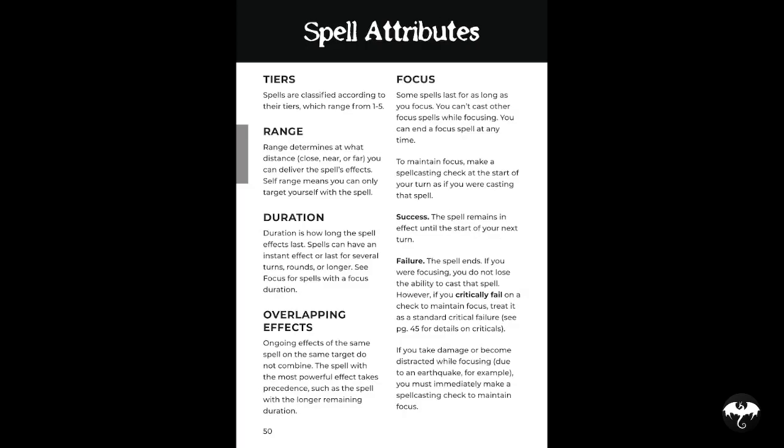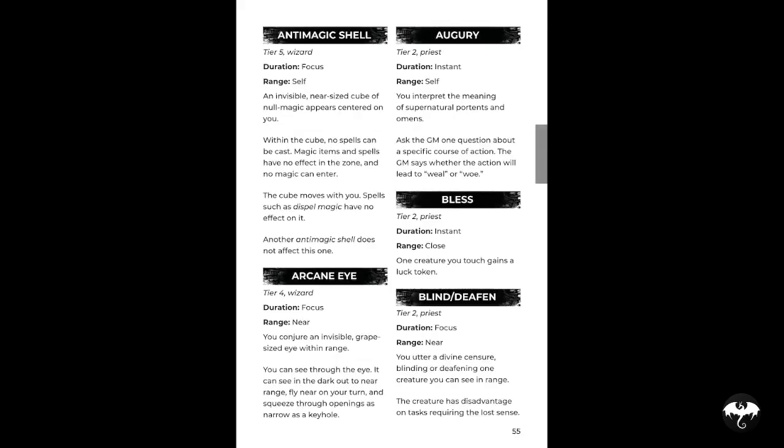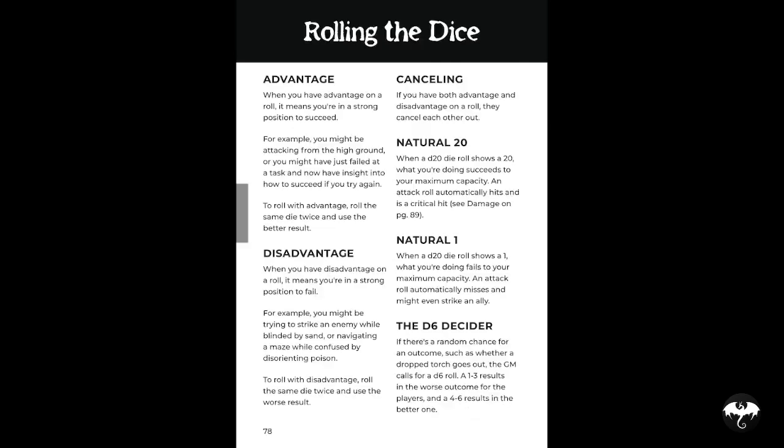There are rules for scrolls and wands. The spell list has six spells per tier, written in old school style with duration, range, and a paragraph or two explaining what they do — nice and simple. When it comes to the gameplay section, it's your standard d20 system: you roll a d20, add your modifier, and try to beat a DC. If you have advantage you roll two dice and take the best; if disadvantaged, you roll two dice and take the worst. A natural one is a critical fail, and a natural 20 is a critical success.